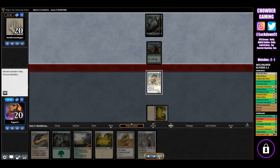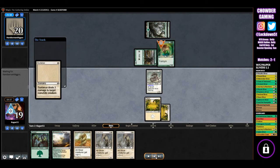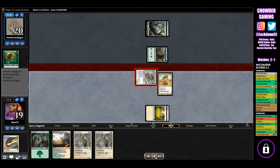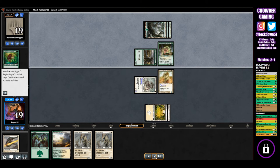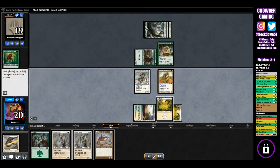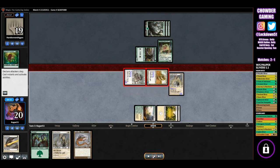Opponent puts out a 3/2 Beast, so we go ahead and Sunlance it right now, then play our Plated Sliver — best move at this point. We're going to hold back on our Lords until we can drop them safely without big creatures on the board. He plays another Beast, a 2/2 that gets plus 1, plus 1 until end of turn for each Forest he controls, so this thing gets big pretty fast. We play Blossoming Sands and drop a Sinew Sliver — they have Flanking so we're free to attack in against the Beast.